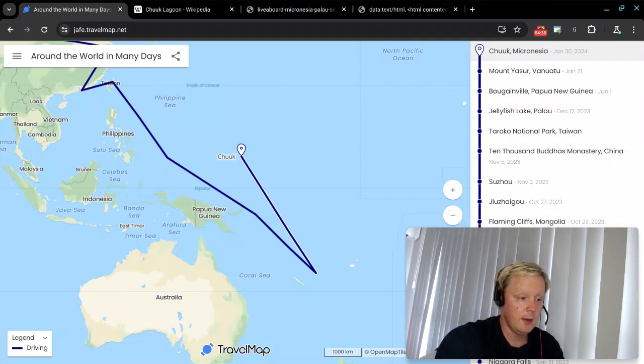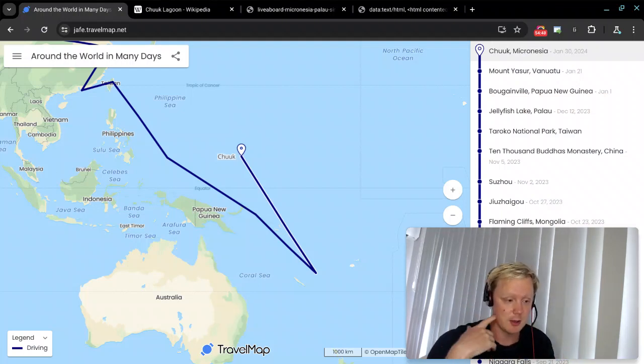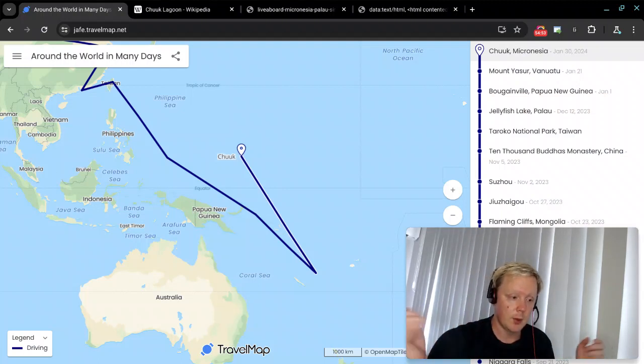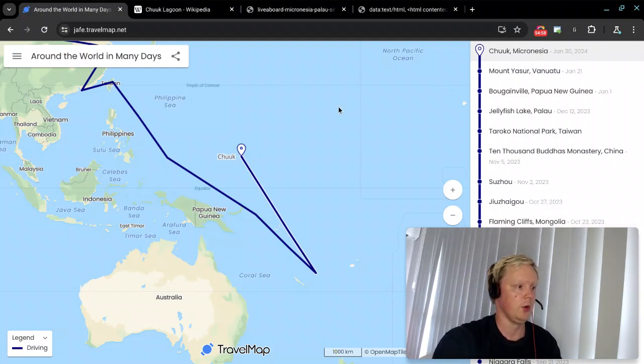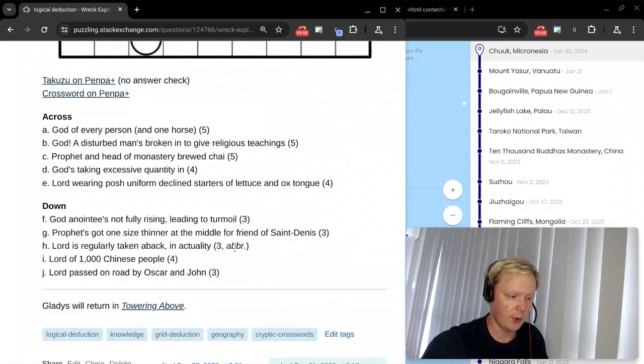Number 49 is going to be another sort of jigsaw crossword — more of a one puzzle where you put in pieces to fill a crossword. And that's going to be called Towering Above. So that's 49. I will see you for that one. Thanks for watching.